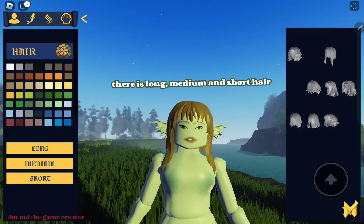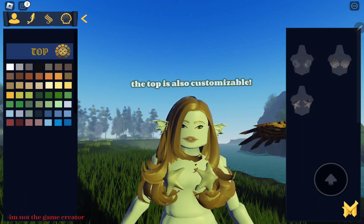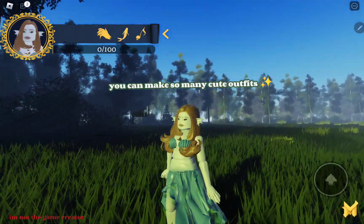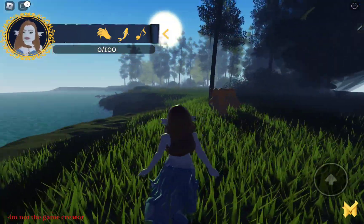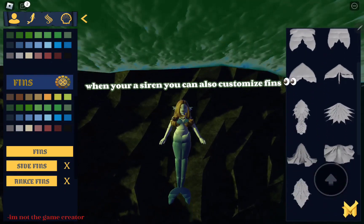There is long, medium, and short hair. The top is also customizable, and you can make so many cute outfits. When you're a mermaid, you can also customize fins.